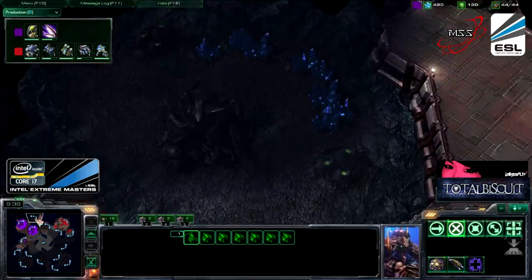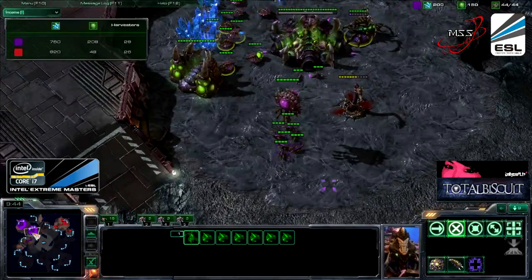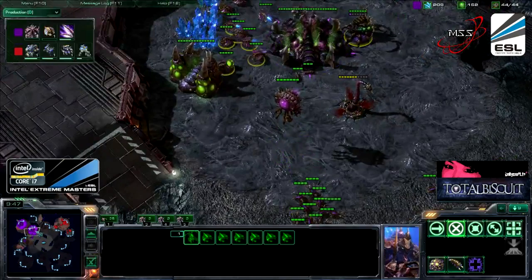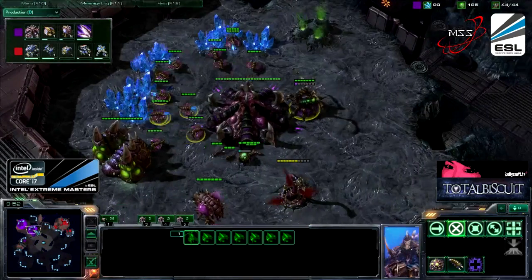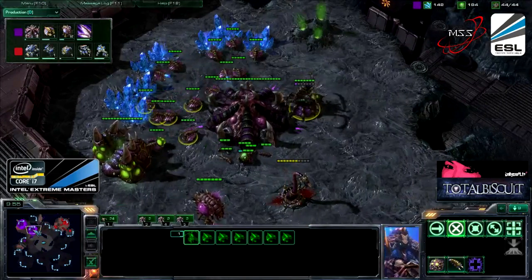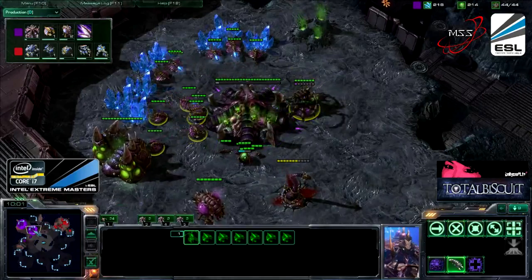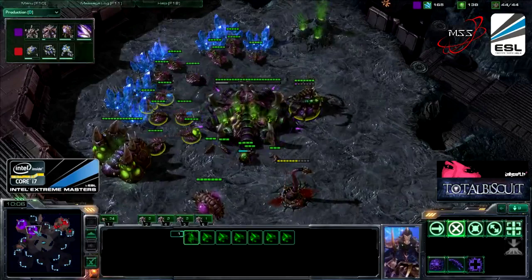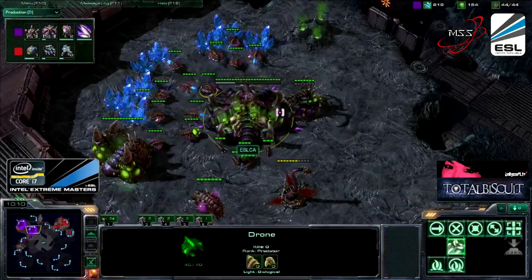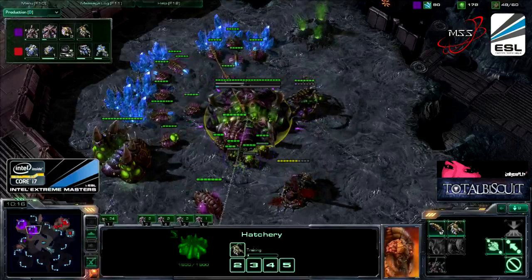I would call Moonglade being in a commanding position, simply as a direct result of that early all-in failing not once but twice by his opponent Lono. I think Moonglade's in a position he's comfortable with right now. He's going to have speedlings up, he's going to have banelings up, and we've seen how effective he can be with both. Whereas Lono is forced back into his base, which is not something Lono likes to do — he loves to apply the pressure, he loves to get aggressive.